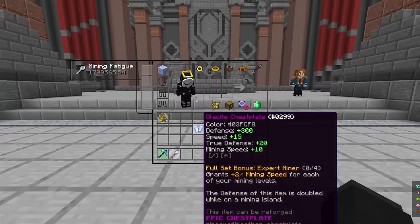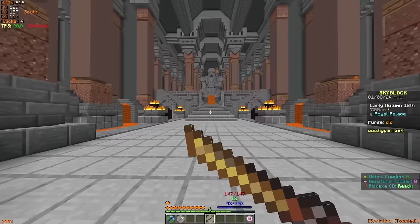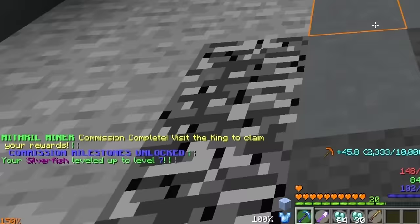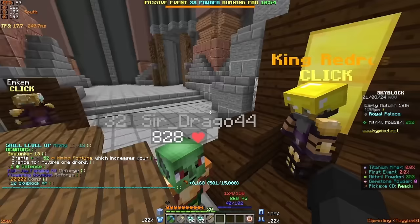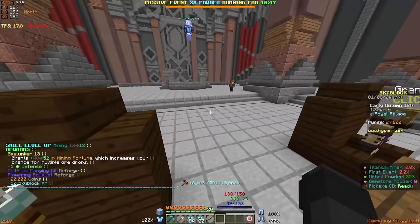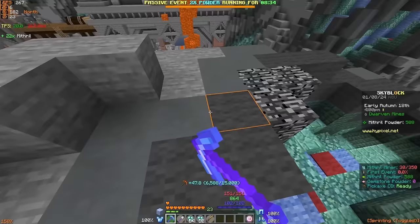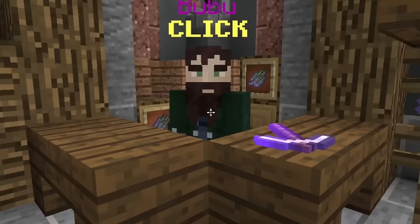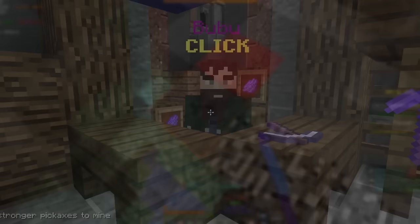Once you have access to the dwarven mines, equip a full set of glace sight armour and head to the royal palace. There you'll find 7 kings and the queen, and you can interact with the current king to receive commissions. Completing these commissions is easily the best way to earn mining XP in the early game, and you'll also gain heart of the mountain XP to unlock gear upgrades. Once commissions become less efficient, you can stick to mining mithril anywhere in the mines. All types of mithril give the same mining XP, so it's best to mine the grey wool or clay blocks using a fractured mithril pickaxe, which you can purchase from Boo Boo for about 10,000 coins. Use your silverfish pet to maximize XP gain.